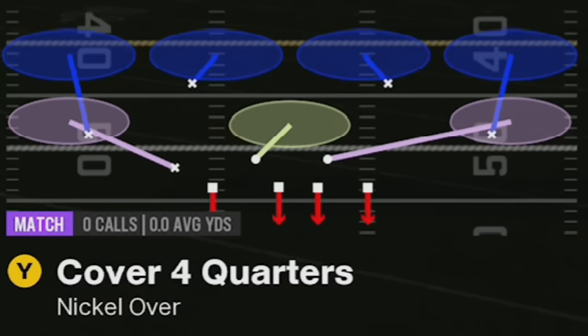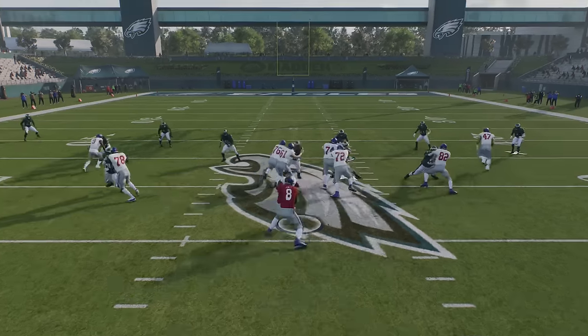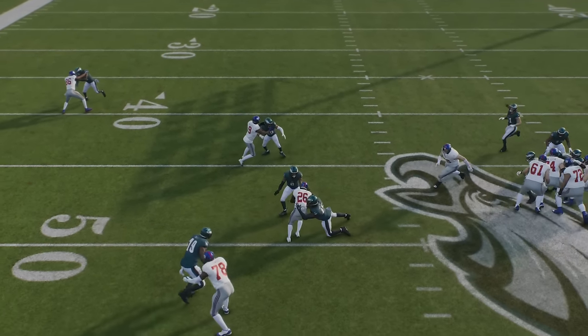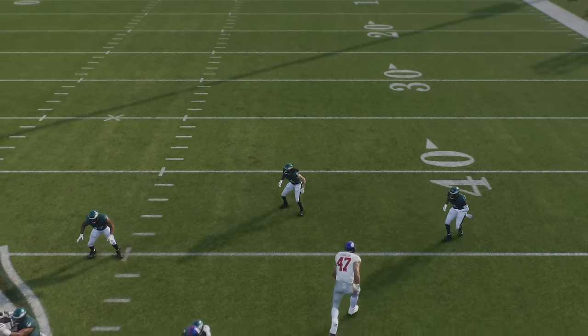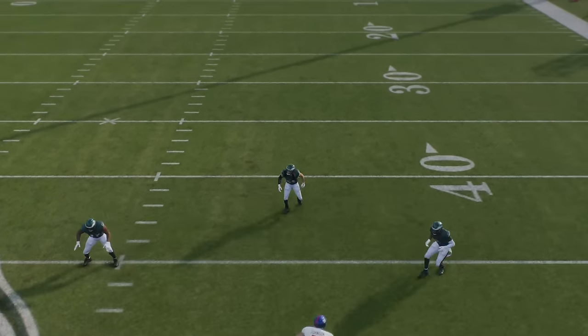Next up, I'll go over the best run defense in the entire game. If you're having trouble stopping the run, try cover four quarters in any formation in the playbook. The cover 4 safeties are designed to drop down and play the run as long as you don't guess pass. As you can see, the safety immediately fills and meets the running back at the line of scrimmage — a look you get from both safeties on both sides of the field. So if you want to turn your run defense up a notch, make sure you're using cover four quarters.